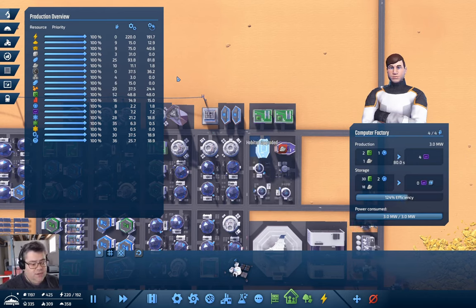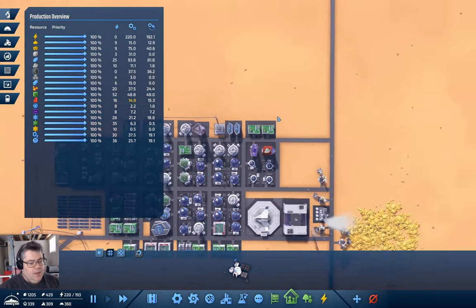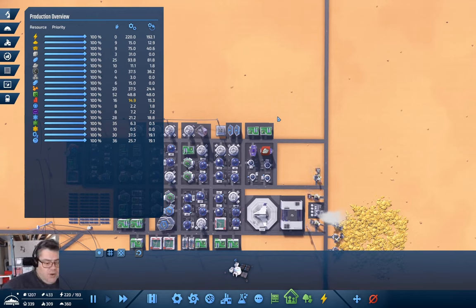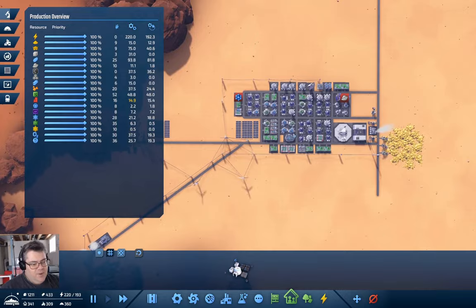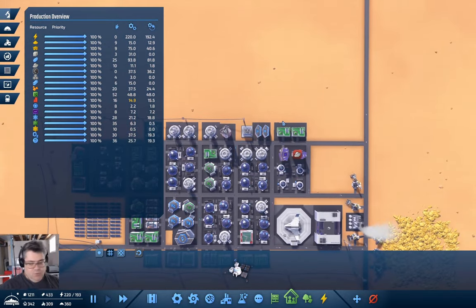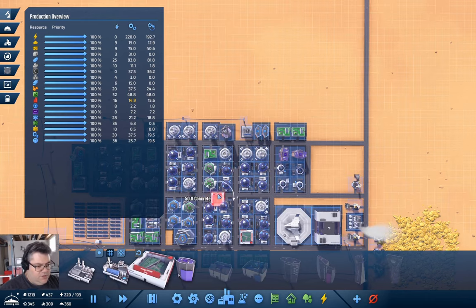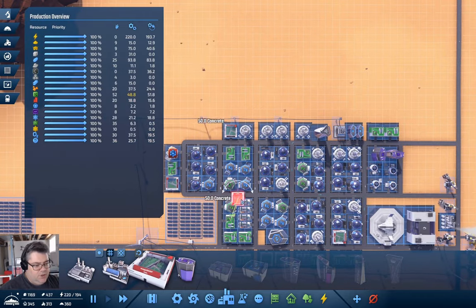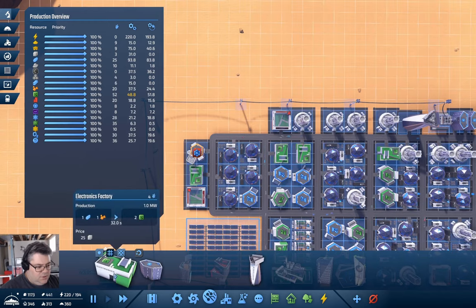See if we can get some stuff ticking along here, get more stuff unlocked, or get up to rail at least so we can bring rail connections in for these far-flung deposits. Making a nice compact layout like this is probably going to lead to a lot of trouble later. We're short on home appliances — go in and put one there. Now we're short on electronics — let's put that over here.